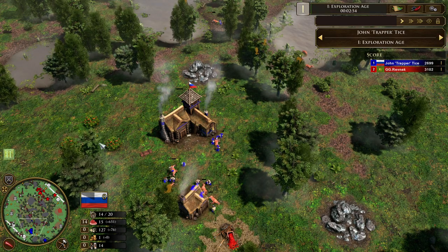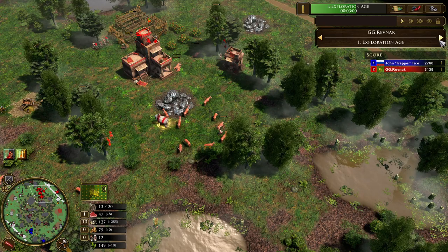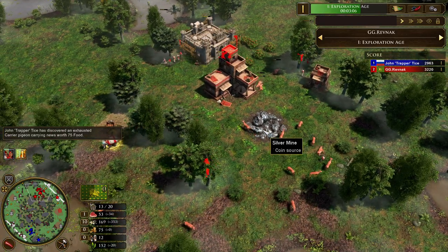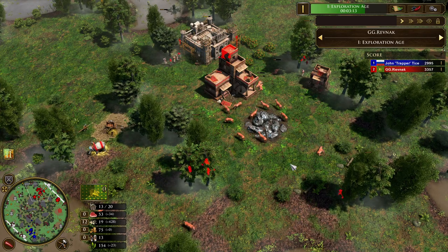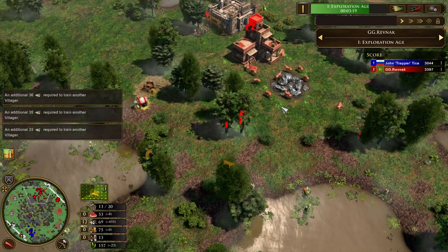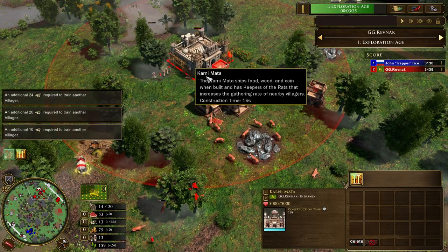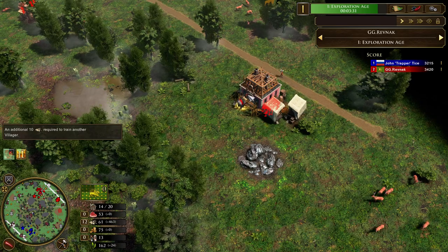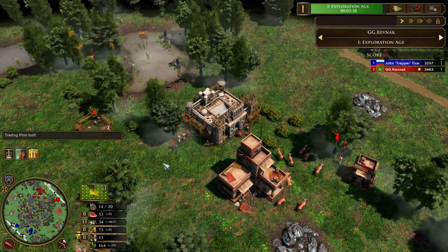Coming up on the 800 mark and yep, that's straight in with the quartermaster for 400 wood — fairly standard stuff from Russia. Hopping back to Revnak, now up to 12, then 13 villagers, all on wood. Not incredibly surprising for India. He hasn't got enough for the next villager so there's going to be some idle TC time. One villager on the Karni Mata and he's aging up at a reasonable rate. He's also spent some wood on a TP, which probably caused that idle TC time.